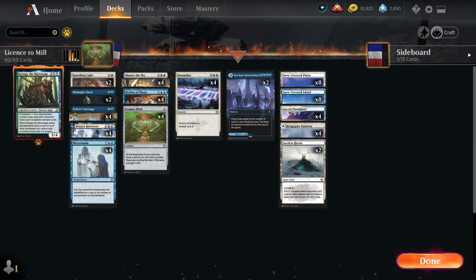G'day everyone, Envy here, and we're back with some more MTG Arena. Today we are playing License to Mill — an Azorius mill deck for Standard that utilizes Karuga the Macrosage as a companion, since all our cards have a converted mana cost of three or greater.